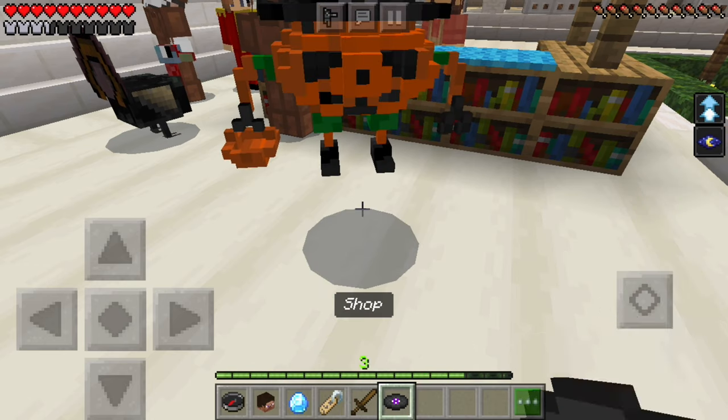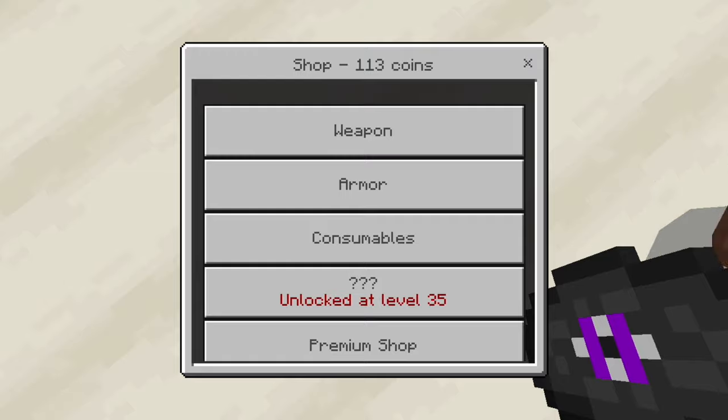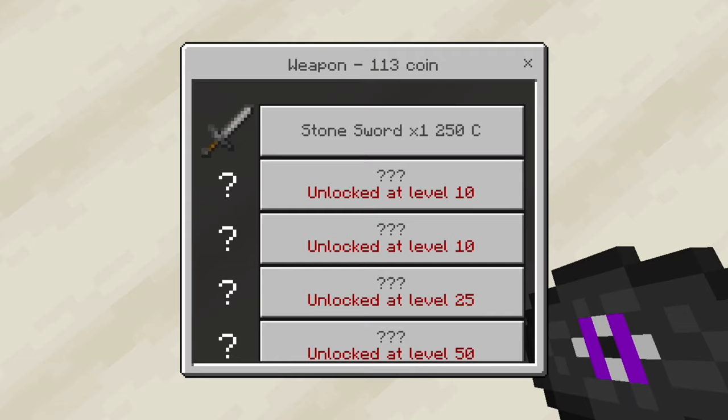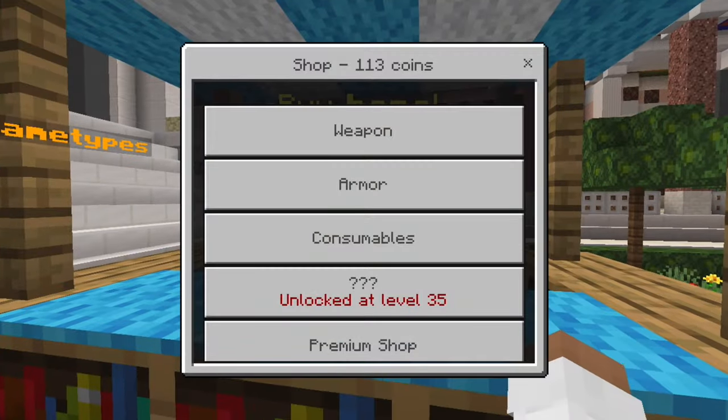Once you have returned to the lobby after a hard work of fighting monsters, you can open the shop menu to buy weapons, armor, or consumables. From when you start, all you have is a wood sword and leather armor, but you can buy a stone sword or higher up as you level up. Or you can click the shopkeeper.